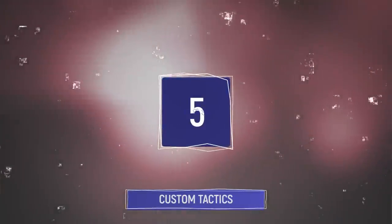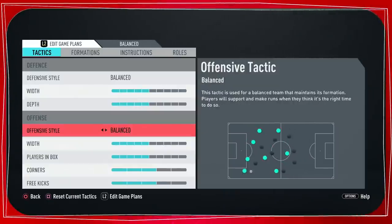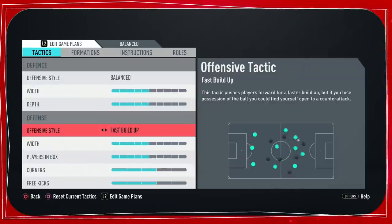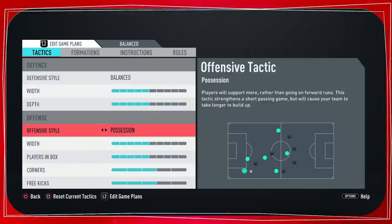Tip 5: Custom Tactics. You can also use custom tactics for attacking. For example, you can change the width of your team attacking-wise and change your tactic to possession or fast build-up. If you want to play Tiki Taka like Ajax, use fast build-up. If you want your players to run in deep all the time, use the long ball tactic. If you want to play possession, use the possession tactic.